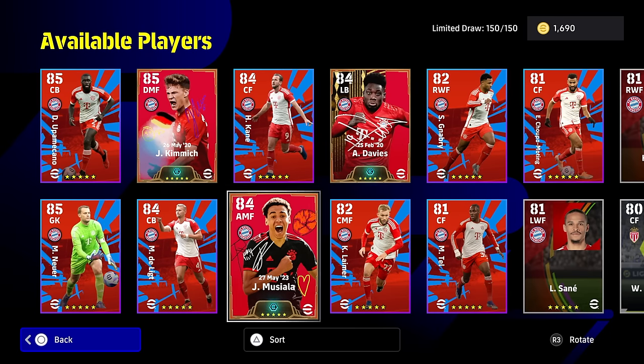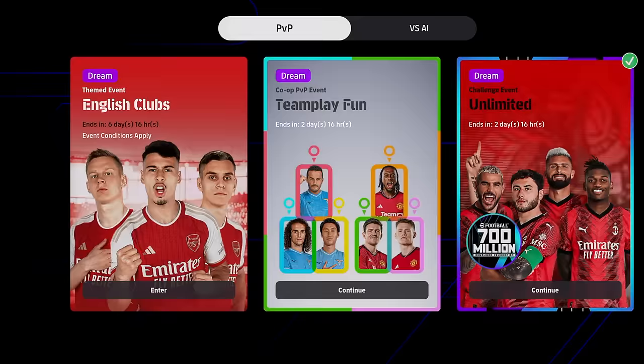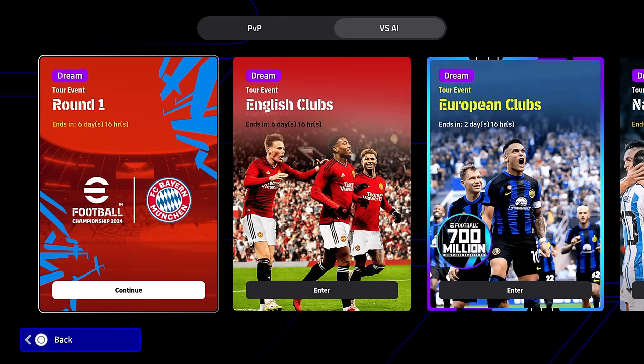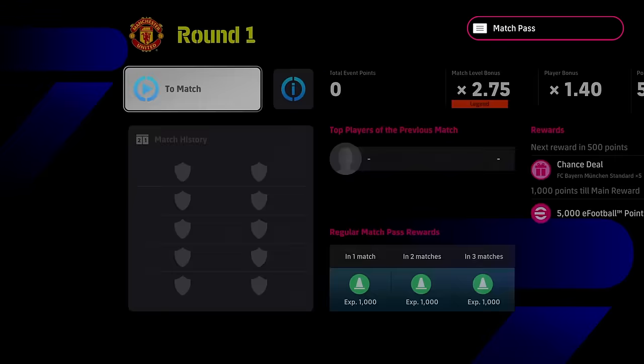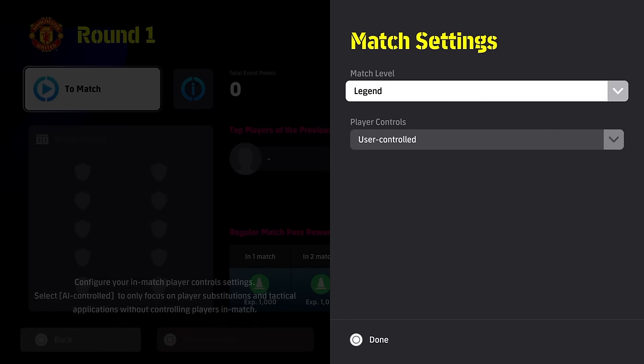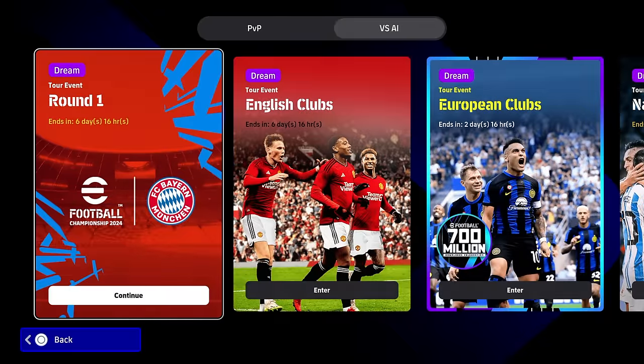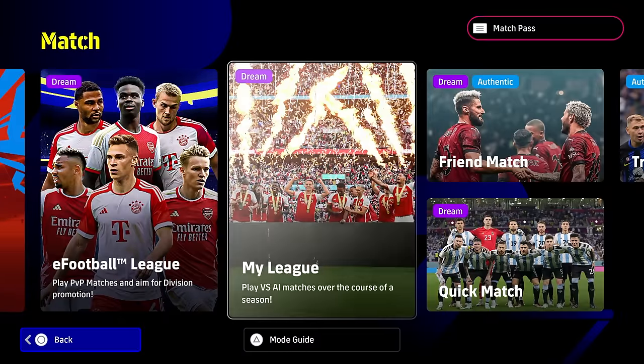These cards are actually tied to the ongoing event in the game at the moment. If you're not used to checking the different events on a Monday, there is a brand new Bayern Munich Dream Team event. You literally just need to play it — you can set whatever you want against the AI, it's just round one. You get five Bayern Munich standard cards as the reward, and then the main reward after 1,000 points is 5,000 eFootball points. So you can sign Goretzka from the free shop, or you can hold those points.